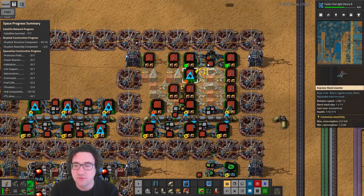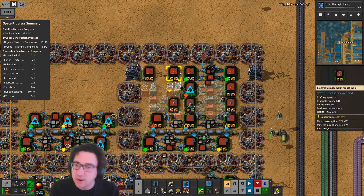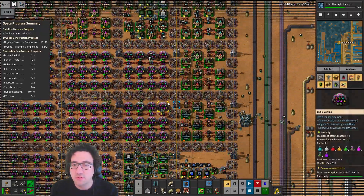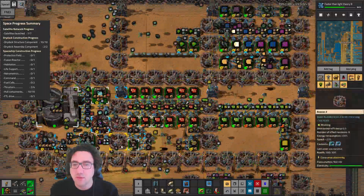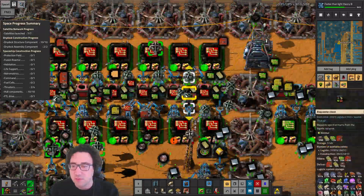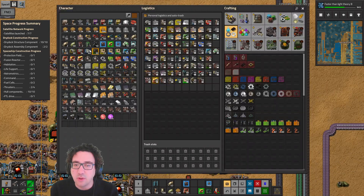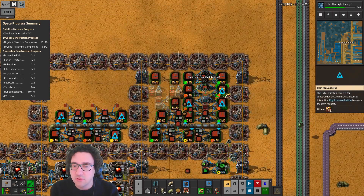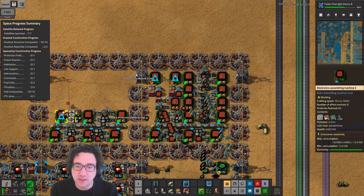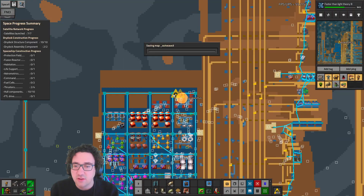We have 12 of these and one, two, three, four, five, six, seven, eight, nine, ten of these. I think we're actually somewhat fine — not totally but it's gonna help a lot. We'll need another set anyway because we're still short on the boards — it's gonna be close. Let's squeeze in the prod modules just to see where we're at. We're fairly close to being out — we are actually out, which is kind of amazing.